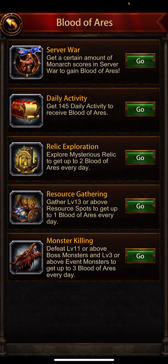From daily activity you get one Blood of Aris. From relics you get two. From gathering resources at level 13 or above you get one. Hunting boss monsters at level 11 or above, or event monsters like Yummy Warlord, Lava Turtle, or whatever is going on your server at level 3 or above, you get maximum three Blood of Aris every day - seven total from these activities.